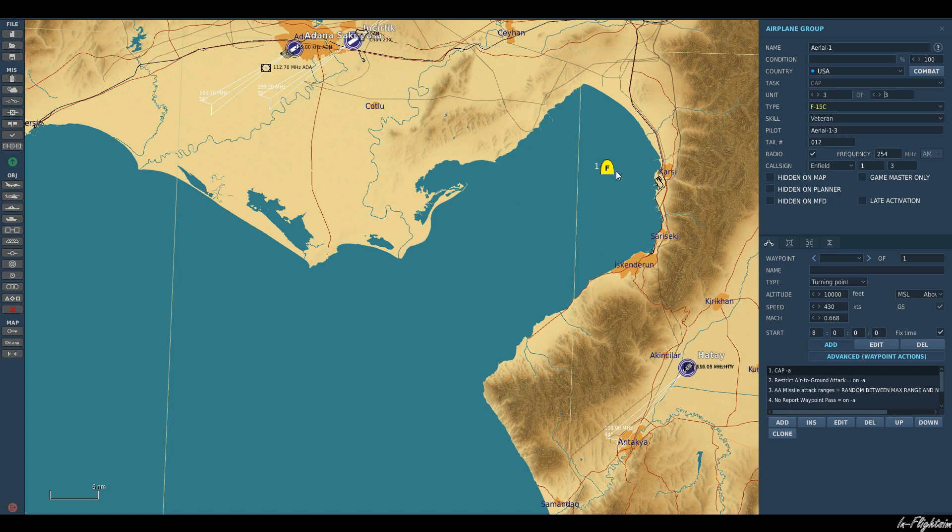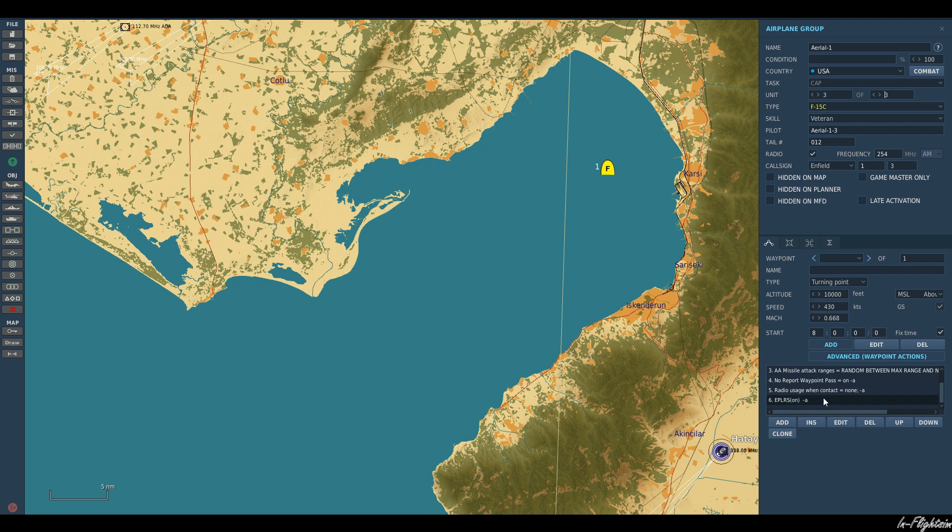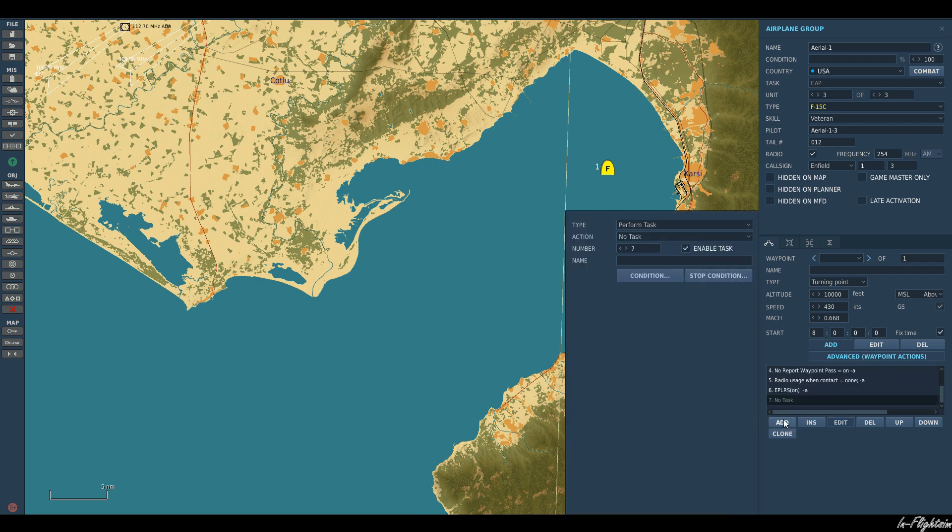So when we first spawn in, for the formation that we want them to be in, we're going to go down here to Add, Set Option, Formation, and then select whatever formation we want out of that list. We'll keep it simple and go with echelon right and we'll keep it nice and tight, closed group.